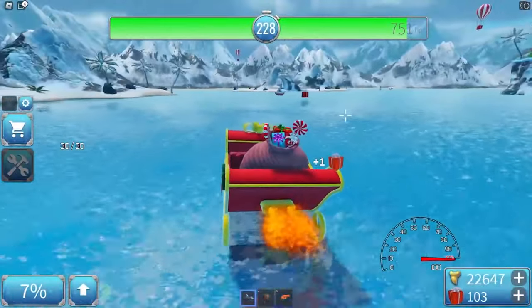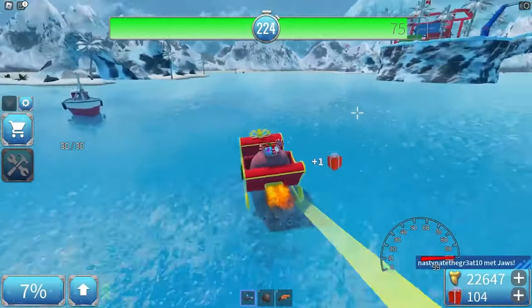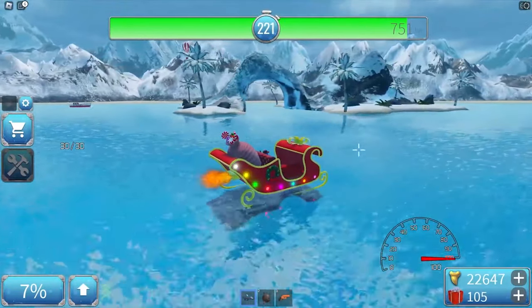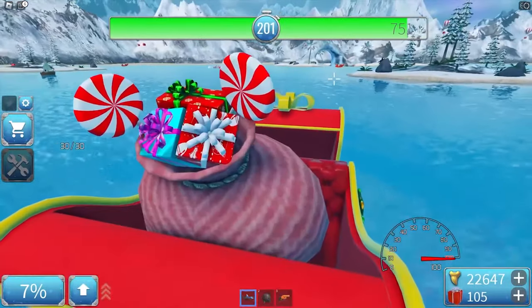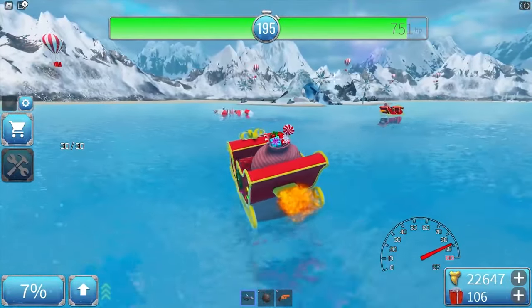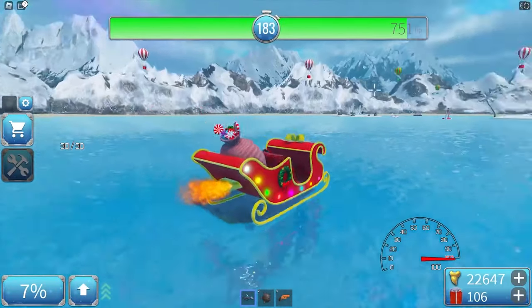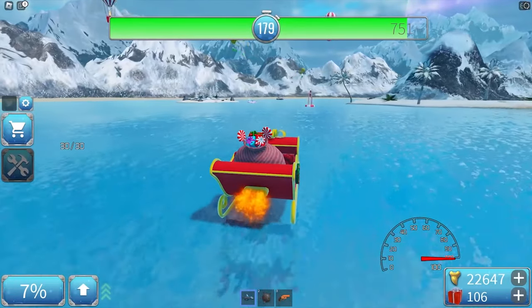The sleigh costs just 10 gifts and you can get it in a round very easily. The speed is 100, which is very good for 10 gifts. The horn is the same as previous years — very awesome!